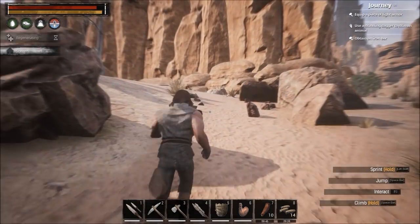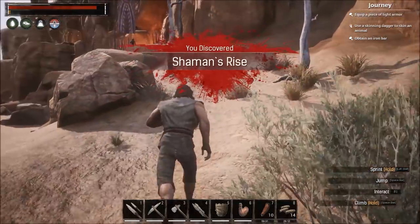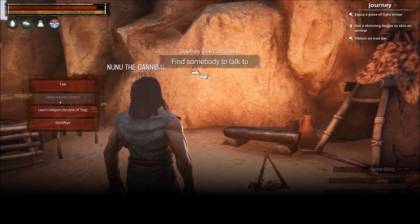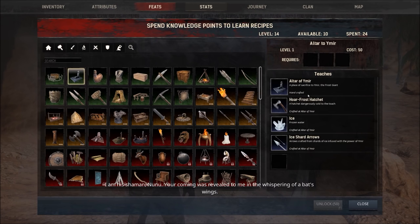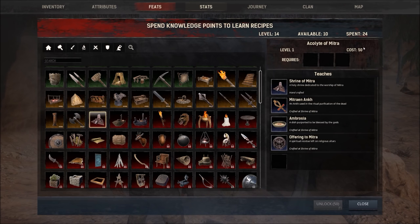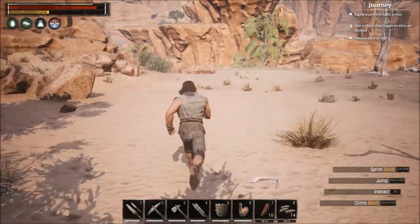Since we're in this area, I'll show you the Yog trainer. There are certain trainers that can teach you religions for free so you don't have to waste feat points. This place is called Shaman's Rise — you just come up here, talk to this fella, and he'll teach you a nifty emote and the religion accolade of Yog. If I go to my feats window, I now have Ymir and Yog for free. The other religions like Derketo, Set, and Mitra cost 50 points to unlock, while these free ones are already green.